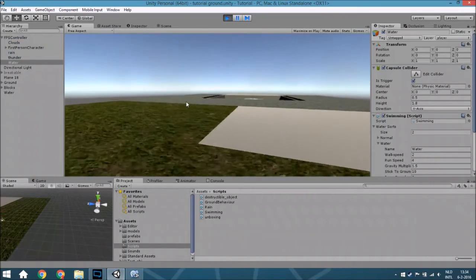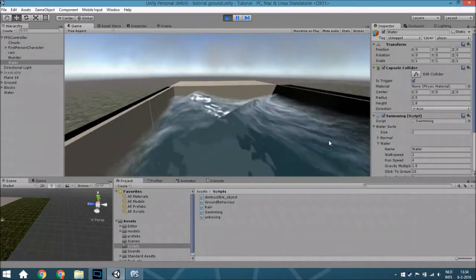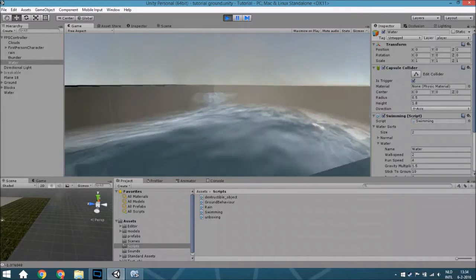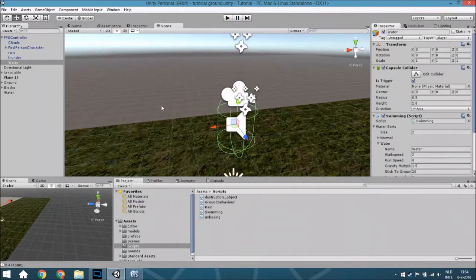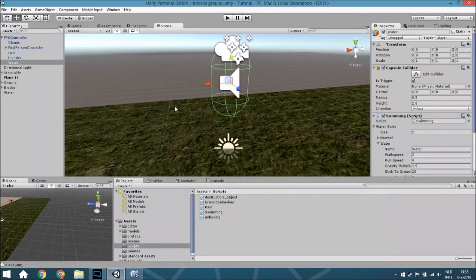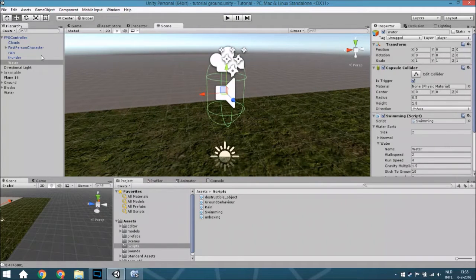Hello guys and welcome to another tutorial. In this tutorial we are going to create swimming - so just like this, and if you go up you can swim like this. Nothing special, no particle system. If you want to learn that, go to my other tutorial where I explain exactly how to create a nice particle system for it, and you can use it exactly the same as for this.